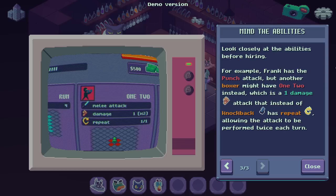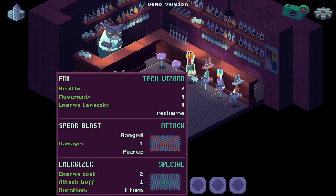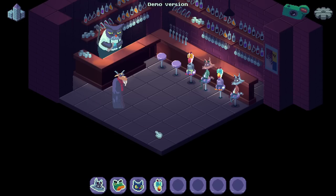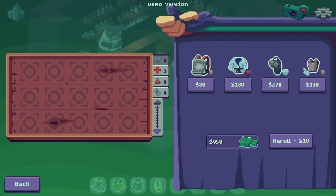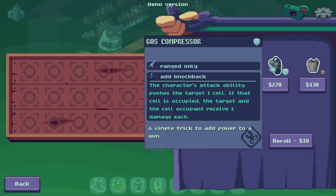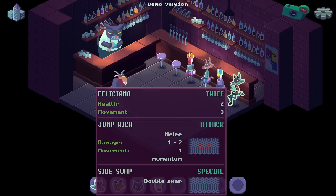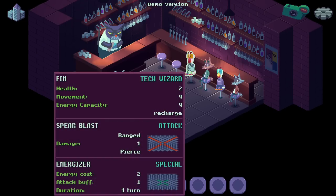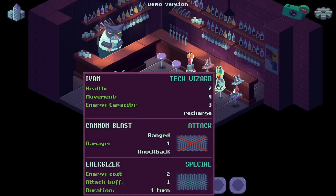For example, Frank has the punch attack, but another boxer might have 1-2 instead — a one-damage attack that has repeat, allowing the attack to perform twice each turn. Spear blast — ranged one-damage piercing. Sideswap, Double Swap. They have different health as well — energy capacity four. They have different stats too.